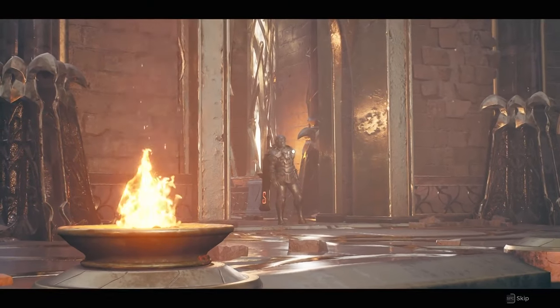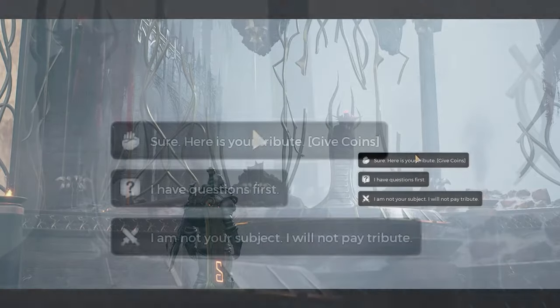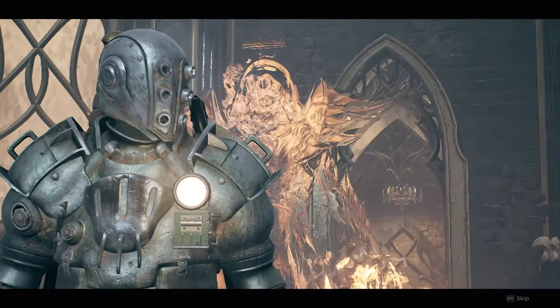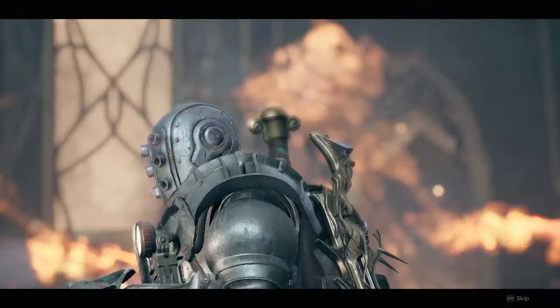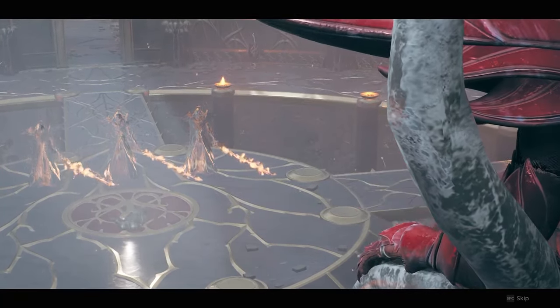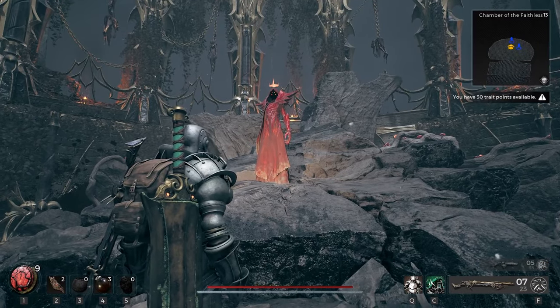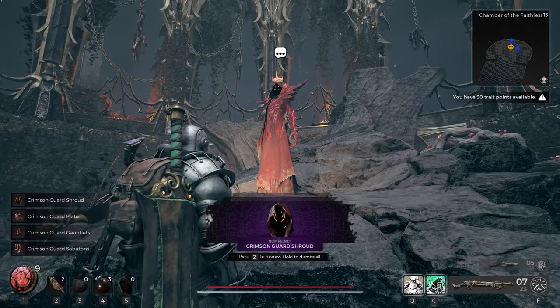Once you have all the coins and you've killed the One True King, you're going to come back to the Red Prince and speak with him. He has a very specific dialogue — you want to click where you give him tribute. As you can see in the cutscene, he's going to kill you with his guards and then you're going to respawn. What happens is he actually goes back to the Chamber of the Faithless, to where you fought the One True King, and takes his throne. Just go back, finish listening to his speech, and just like that you have the Crimson Guard armor set.